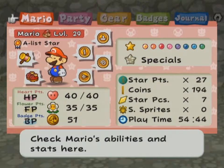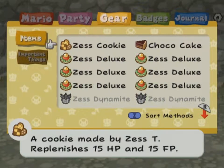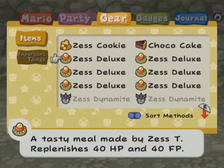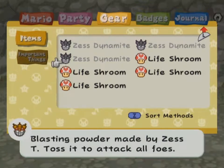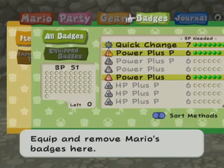So these are my stats right now. I did a little bit of grinding off screen, so now I'm level 29. Everybody is still the same. I brought a bunch of items. I showed how to cook the Zest Deluxe before — it's a pretty darn good healing item. I have some Zest Dynamite for damage. I probably have way more Life Shrooms than I need, but the game kept giving me more, so I'll just bring them anyway.